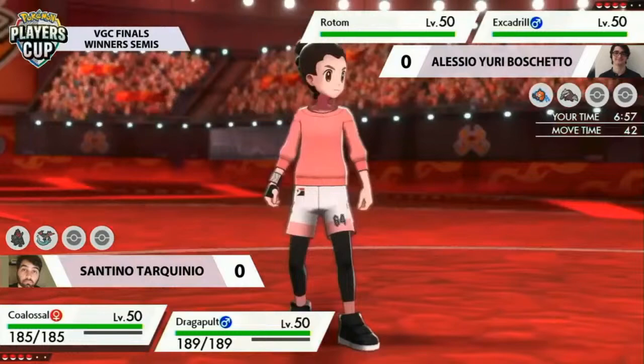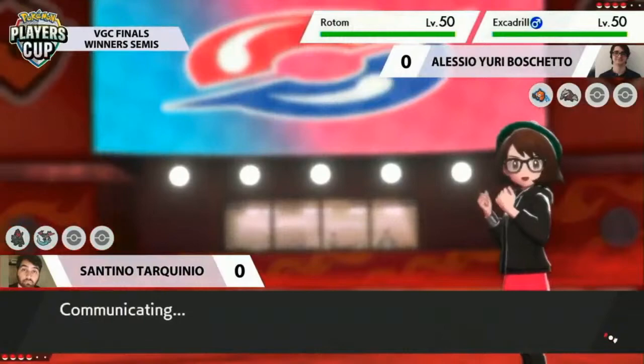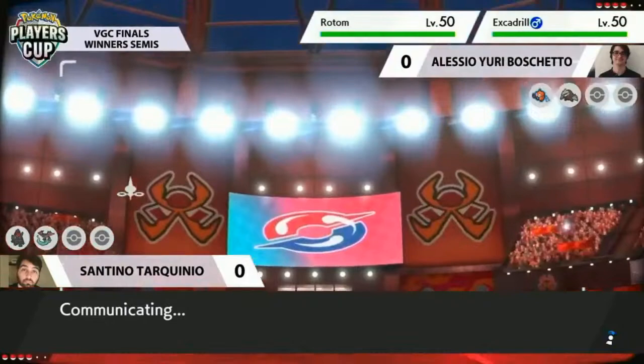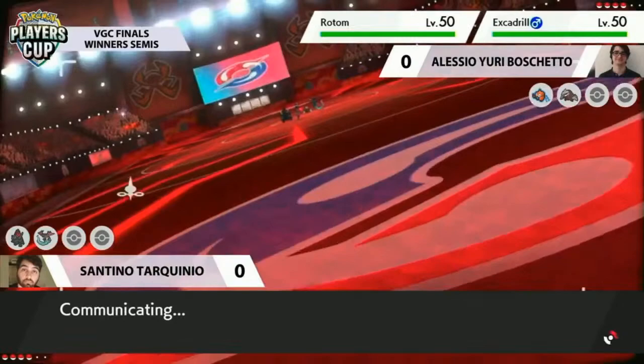Rotom and Excadrill pair up pretty nicely against the two of them. A really good start from Yuri, respecting what Santino has been doing throughout this tournament, understanding the way his team plays and leading quite well into it. That said, Santino knows his way around this team and knows how to manoeuvre out of these tricky situations.